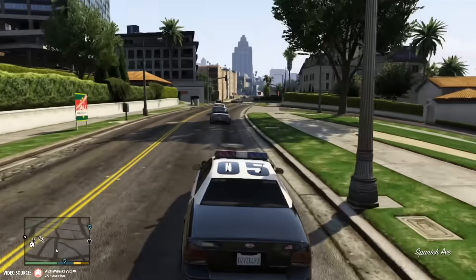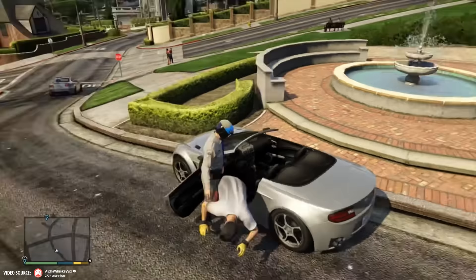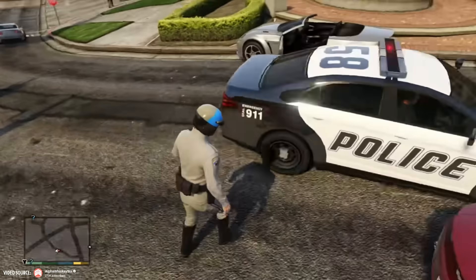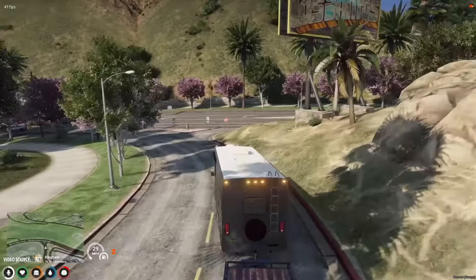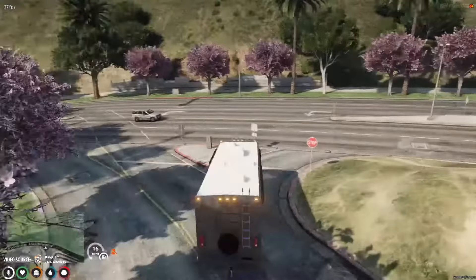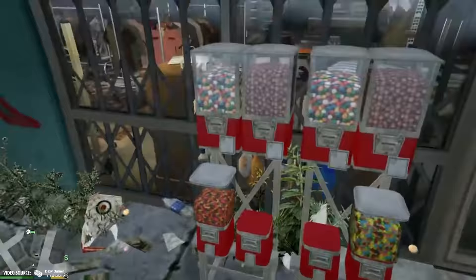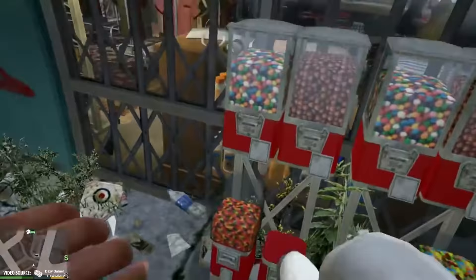You'll encounter cunning cop traps strategically placed throughout the city — a must-have feature, since the GTA series still lacks intensive police chases. Being on the run in a camper van will add a new layer of strategy and immersion, allowing you to evade the law while plotting your next move. Bubblegum machines scattered throughout the city will also add a touch of whimsy and humor to the game.